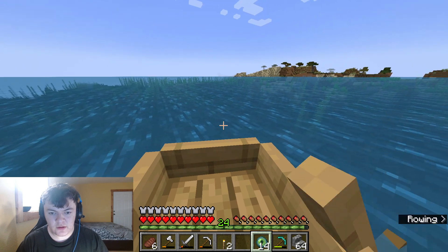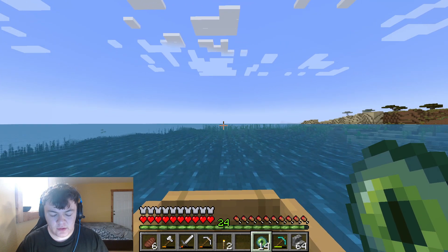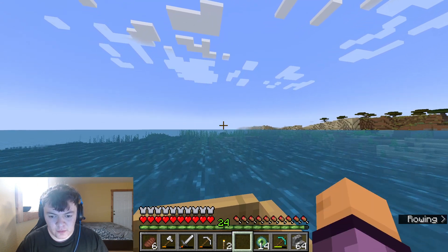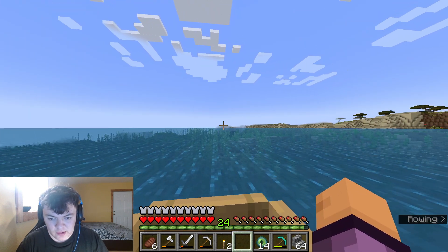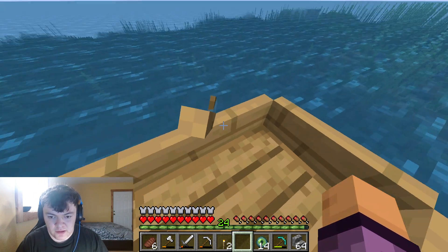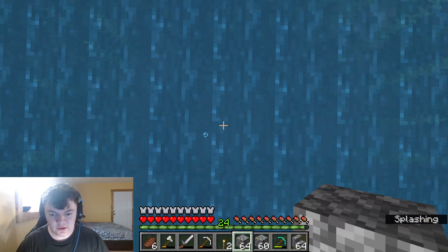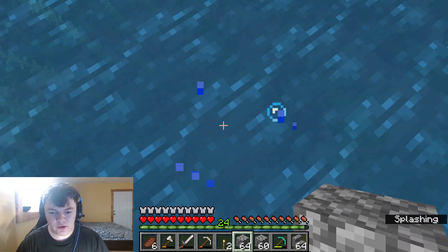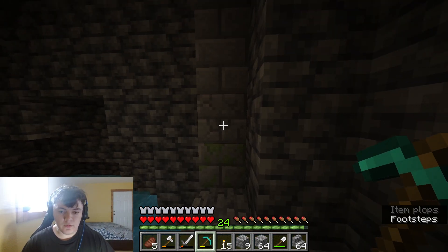Not even 100 blocks away and I threw one eye of ender and it went back, so the stronghold is really close. My base is literally somewhere around here and the stronghold is already nearby — the eye went back indicating it's right here. I'm gonna make a little tunnel to deal with the water. We officially found the stronghold!